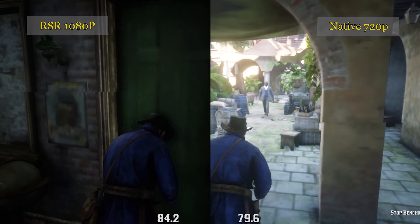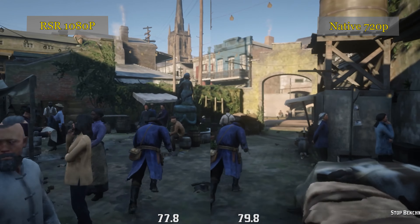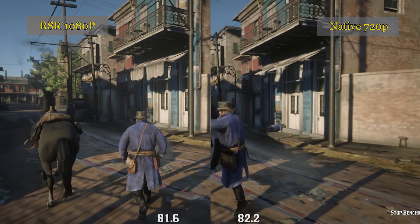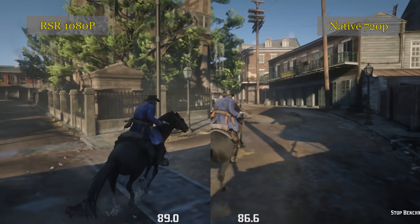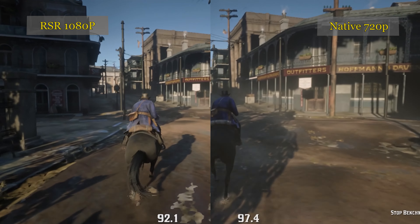I've been dealing with a lot of comments and a general misconception of whether FSR is free performance. People just seem to think that you enable it and your game runs faster and it's great. The problem is that while you're running the game at a lower resolution — which is good for performance — it's still not free. I ran some testing to see how the software works and if there's a performance hit between running a game at 720p native versus taking a 720p game and upscaling it to 1080p.